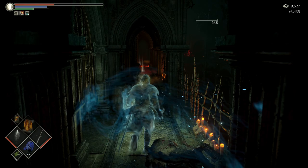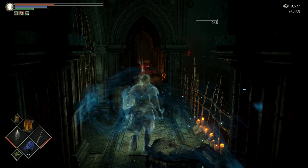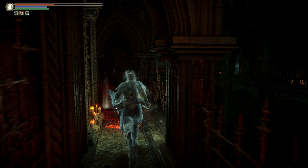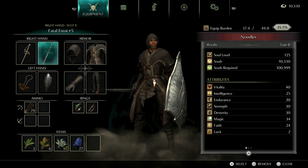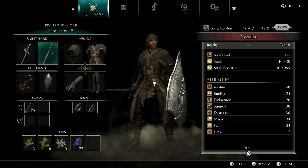You can see Rydell in the distance there. My setup is as follows: I'm using a Fatal S-Stock plus five. The Fatal upgrade path increases critical damage at the sacrifice of base damage. So if you just want to fight him straight up, use a regular weapon, but I'm going to rely on parrying and backstabs, so Fatal is my weapon of choice. I have the Dark Silver Shield, dropped by Garl Vinland in Valley of Defilement — the knight guarding Maiden Astrea during the boss fight.